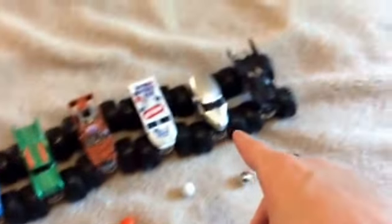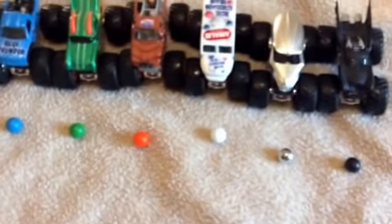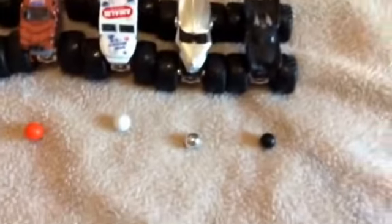How it's going to work is that each color represents a truck. Devastator in the Red Marble, Blue Thunder in the Blue Marble, Dragon in the Green Marble, Brutus in the Orange Marble, Ice Cream Man in the White Marble, NEA Police in the Chrome Marble. It's not heavy — it's still the same size, so it doesn't have an advantage. And Batman in the Black Marble.